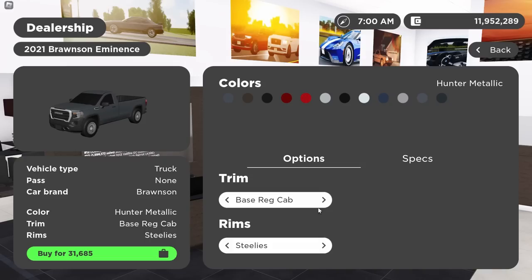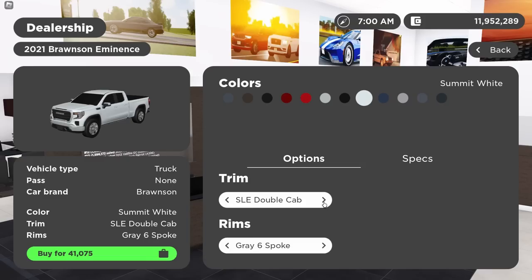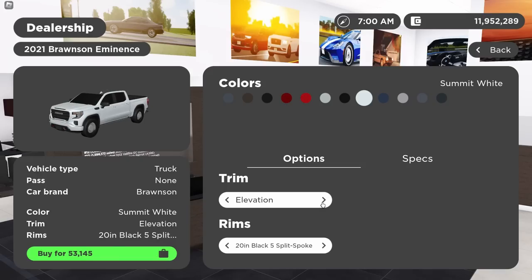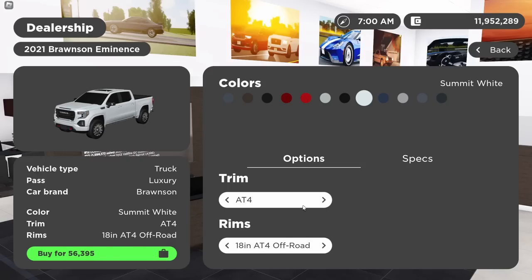Next up is a remodel of the 2019, now 2021 GMC Sierra. It was in GV3 with the same models up until today — that's just crazy. Base regular cab, SLE double cab, AT4 regular cab. The AT4 is a custom trim not sold in the US but in other markets — they put a rack in the bed with a light bar on it. The crew cab AT4 is just normal. And you've also got the Denali — the only trim you used to have.